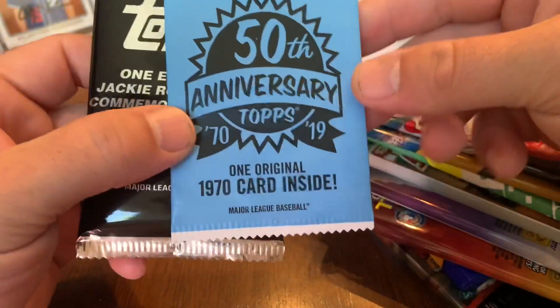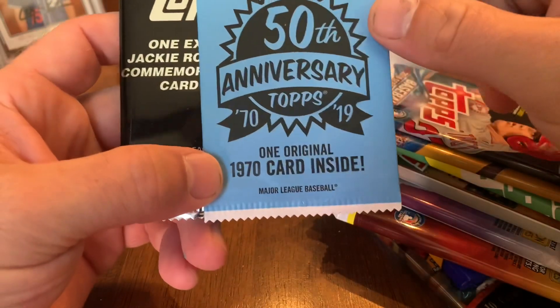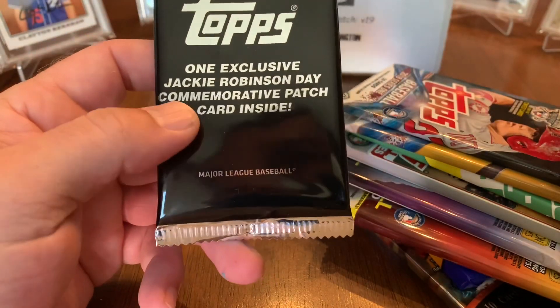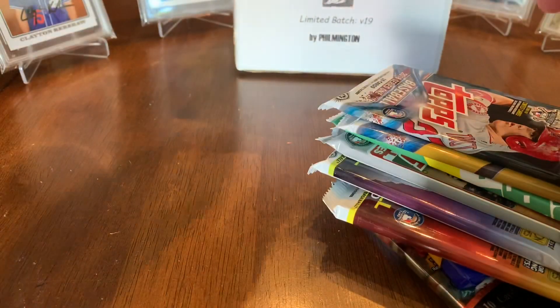We've got what looks like a Topps Heritage 1970 card inside, which is a box topper. And then there's an exclusive Jackie Robinson Day commemorative patch. You have to do rock paper scissors to pick the first pick — we'll see. I'll let y'all pick in those packs too.